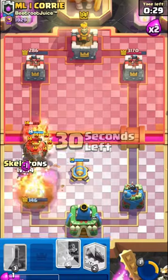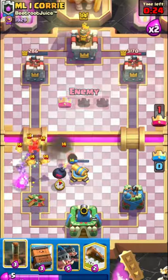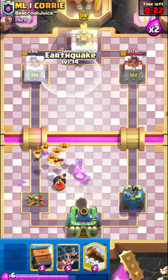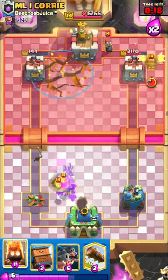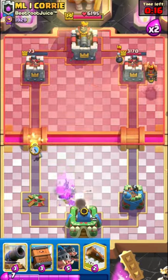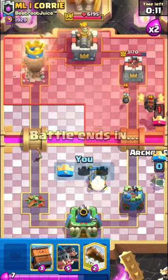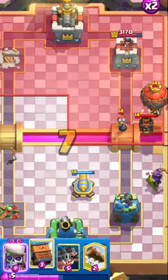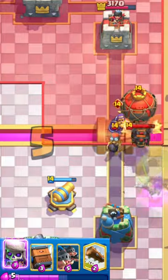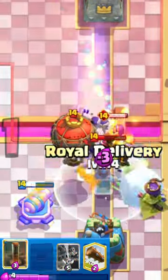I am going to lose my tower here, but that's fine because the enemy tower is also very low. I used Evolved Skeletons for the Night Cannon to pull the Balloon, and just like that I ended up defending the whole push.